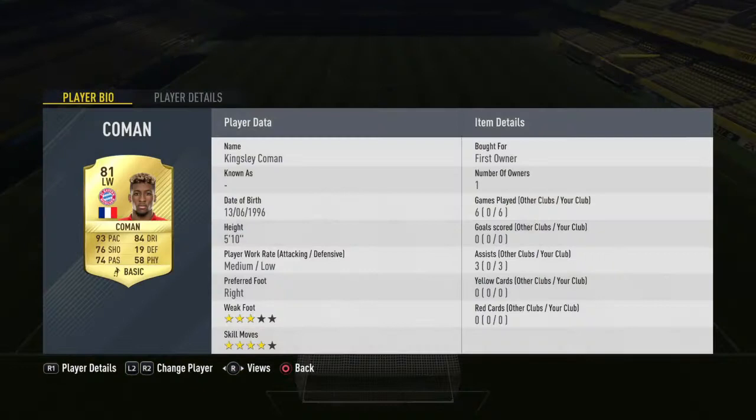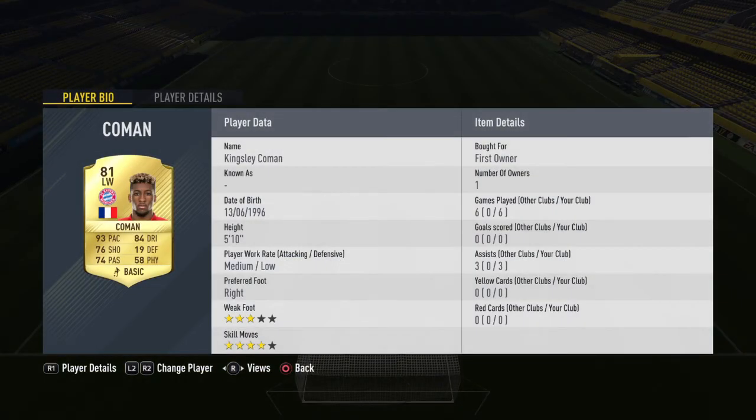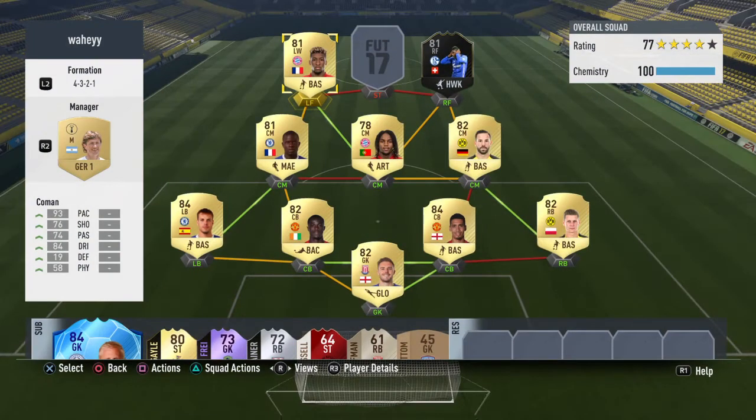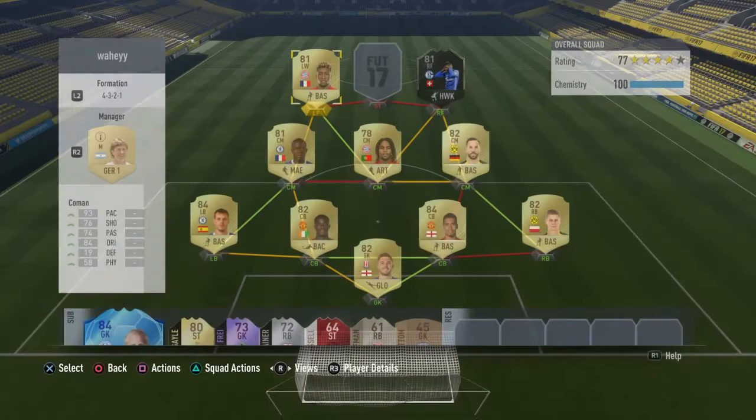Left wing, we do go with Kingsley Coman — a very good card. The physical was always a bit low for me, but I think playing in this team allows him to make the runs he needs to, so he doesn't need physical — he can just pace it past everyone. He didn't get any goals for me, but he helped in passing it around the box, playing it to Mboulo and the striker, just a very solid card creating so many chances for the team.